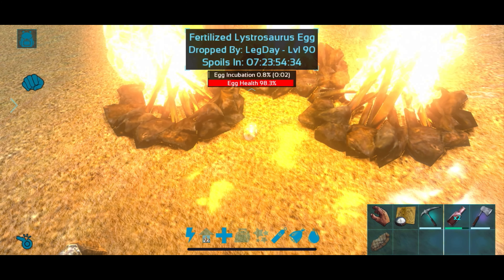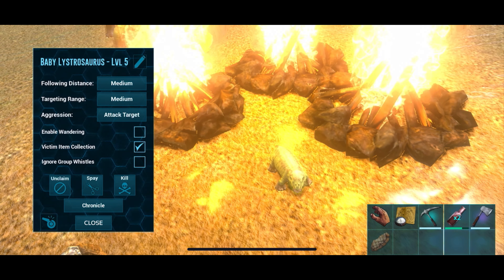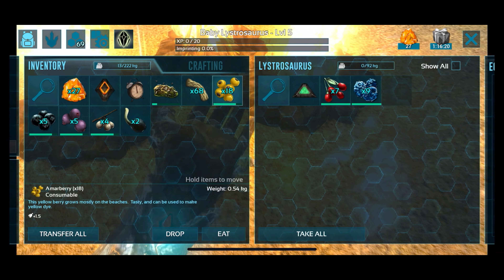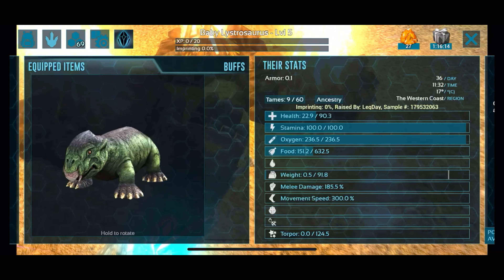Top left, hit the button, go ahead and claim it — bada bing bada boom, it's yours. Turn off wandering; people can steal these dinos so be very careful that you're the very first one to claim it. As you can see it wants to cuddle in 36 minutes and its maturation progress has begun.